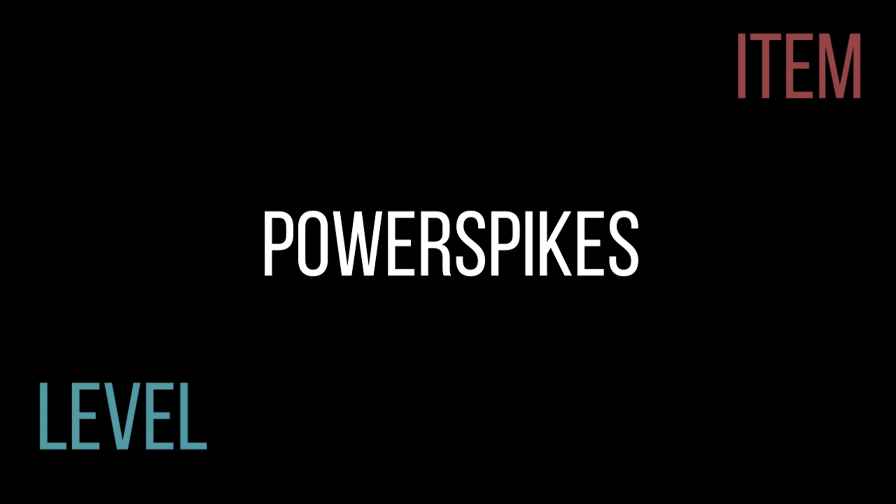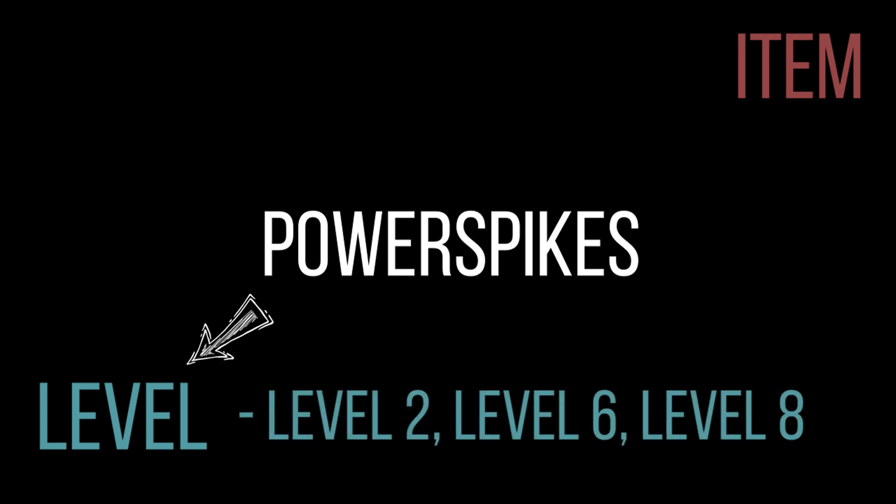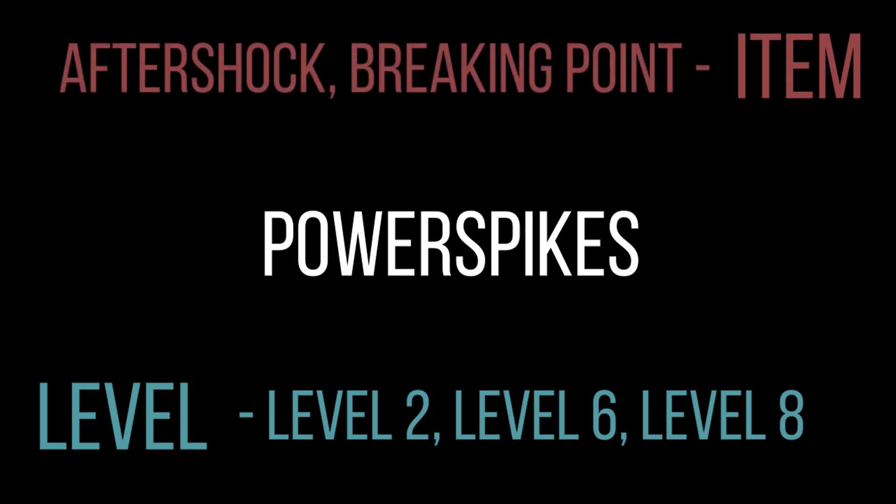So when it comes to power spikes in general we're talking about two things. We're talking about level power spikes which can be like level 2, level 6, level 8 on different heroes. But we're also talking about item power spikes, and the most common examples are things like an Aftershock on an Aftershock jungler or a Breaking Point on a Breaking Point focused carry. These are the generic two sets of power spikes. There are more power spikes when it comes to infusions but for 99% of your learning you need to know about level power spikes and item power spikes.